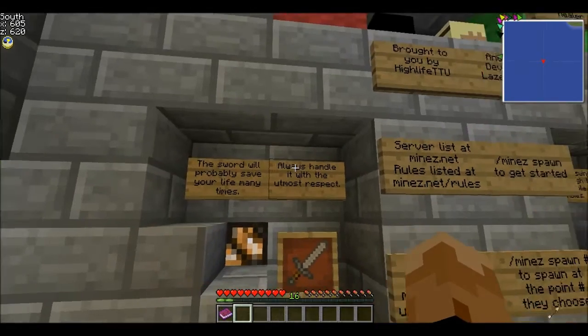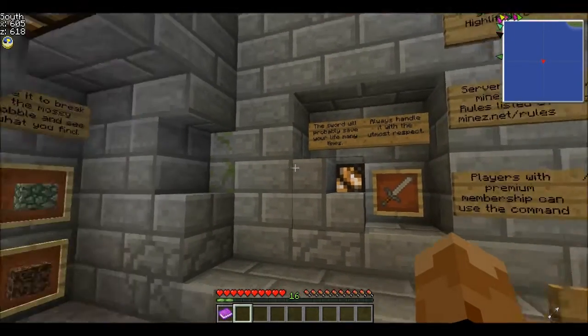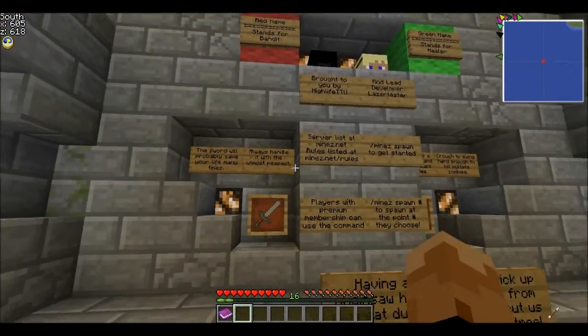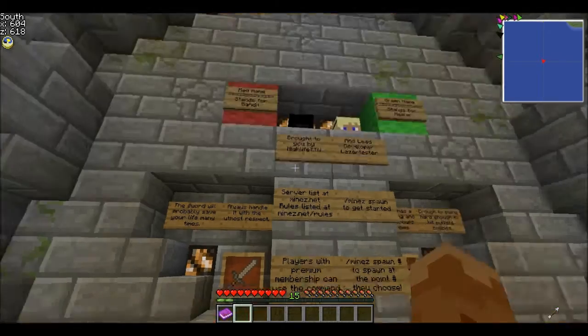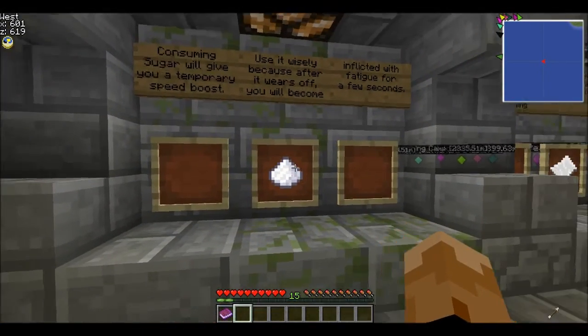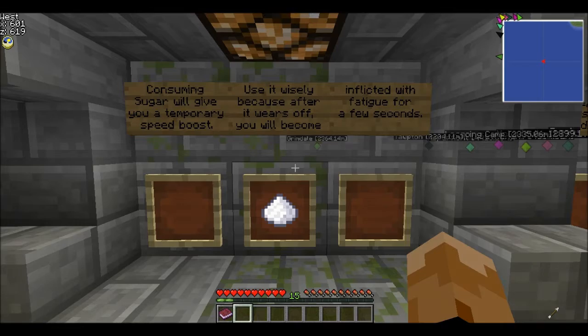Your gear will probably save your life many times, so always handle it with the utmost respect. A good core part of this mod server is repairing your items by putting them into the crafting square — so if you find two cobblestone swords, you want to put them together to make them stronger. Also new: if you find sugar and eat it by right clicking, it gives you a temporary speed boost of 20 seconds, but then gives you 10 seconds of slow after.